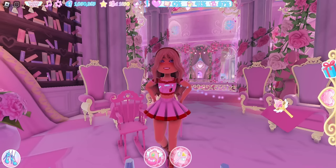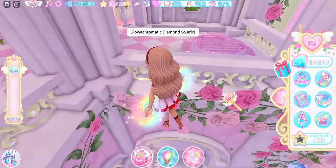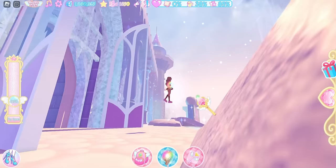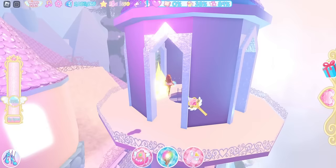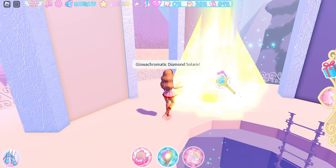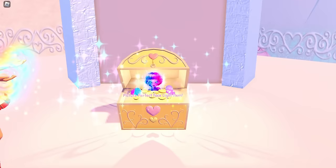For the next item, you will need the Light Fairy power. We are going to go outside to the front of the castle. Once you make it outside, look towards your left, fly up, and come to this tower right here. You will see a big glowing yellow or gold rock, and you're going to use your light powers on it. You should make the rock disappear — it might take a while. The free item is the Picture Perfect face light item.